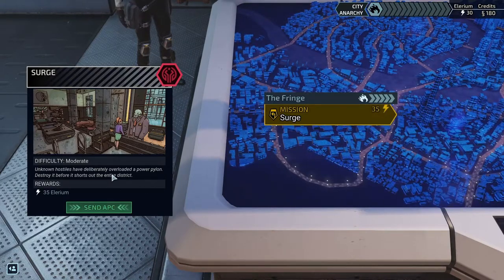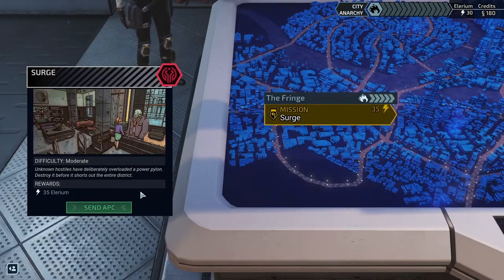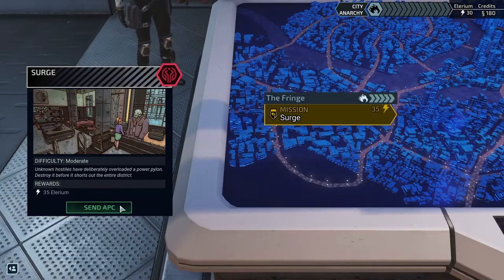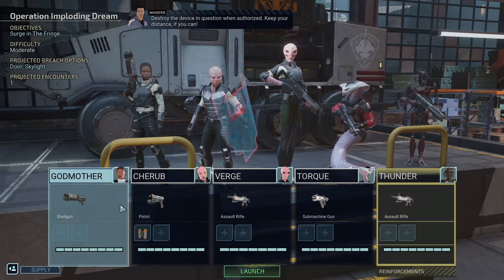Unknown hostiles have deliberately overloaded a power pylon. Destroy it before it shorts out the entire district. Hostile forces may attempt to guard a mission-critical device that needs to be stopped. Destroy the device in question when authorized — keep your distance if you can.